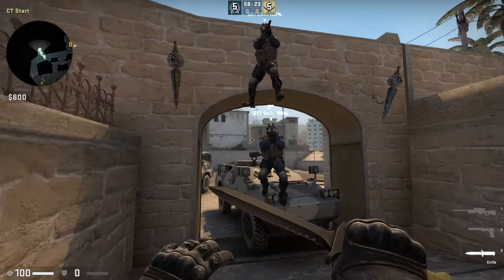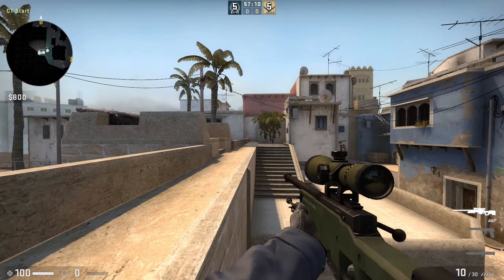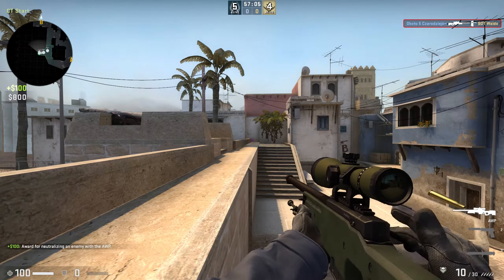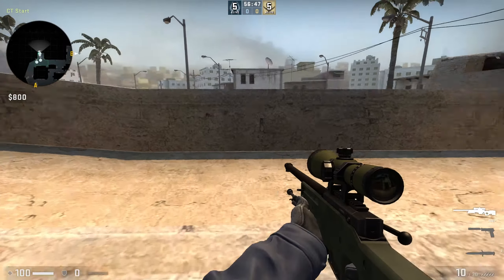Mirage has a few little known wallbang spots that can be useful in certain situations. The Mirage CT spawn to kitchen wallbang is one of them. To make this wallbang work you would need two of your teammates, a decent spawn, and a lot of luck.